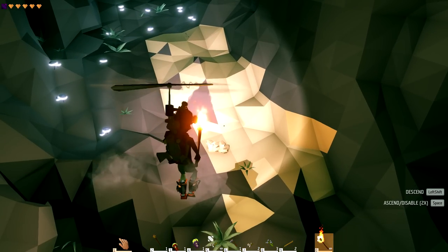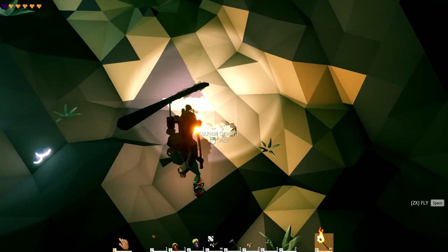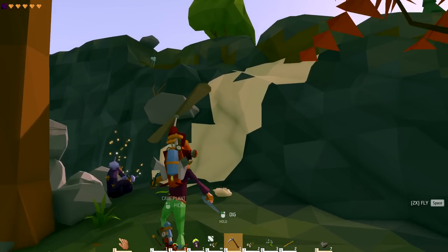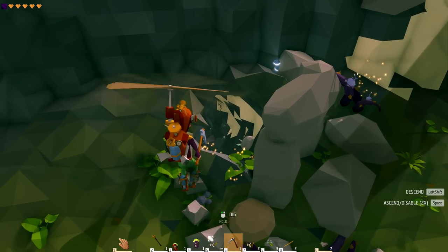Found a sulfur deposit not too far from the gold deposit, kind of looks like the clay deposit you find upstairs. And if you get lucky you can find some sulfur at the surface. There's this cool little cave entrance right here and it had some sulfur right at the surface.